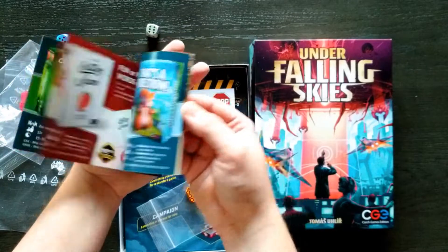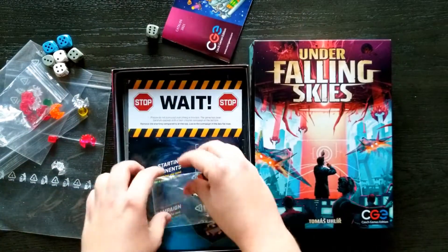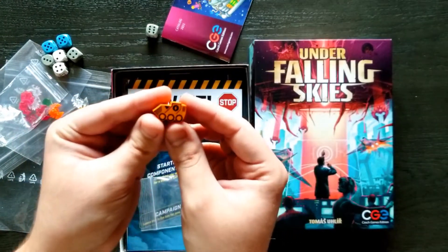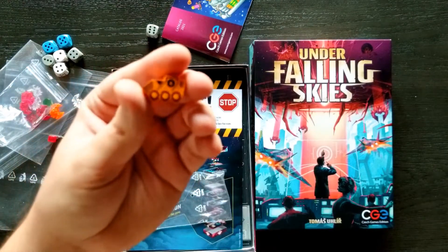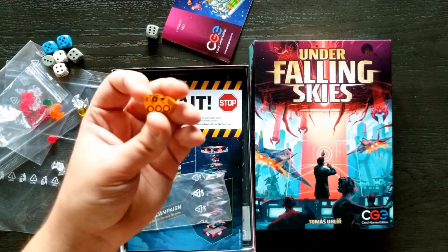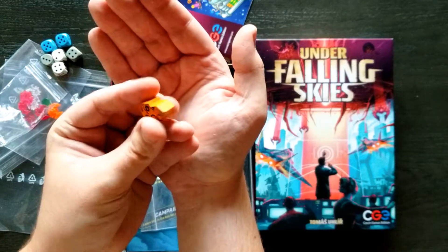Here's a little booklet of all of CGE's other games — wow, they've made a lot. And we've got this little wooden token. Not sure what it is. I think it's probably the worker that you're sending through your station to activate different abilities, maybe. I'm not sure, but it's really cool — just a little tank-looking thing.